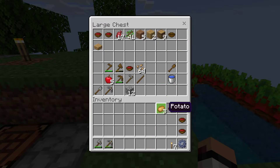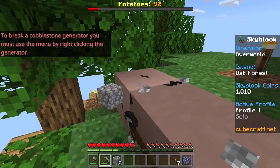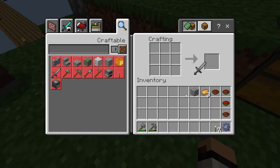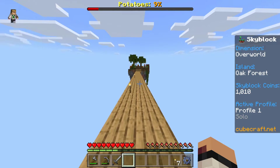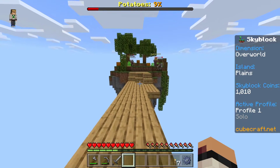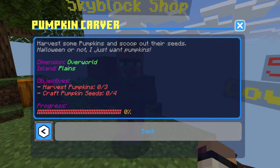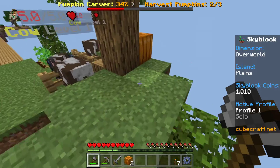Now we have our potato mission going on — that is our new go-to mission. We need to also kill some cows, which means I'm going to need a stone sword, so we best get to making one of those. Because your boy is going to want some beef over these stews. We have killing cows, harvesting potatoes, and then a pumpkin harvest as well, which is pretty easy.